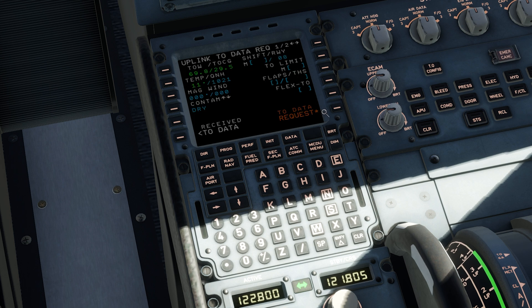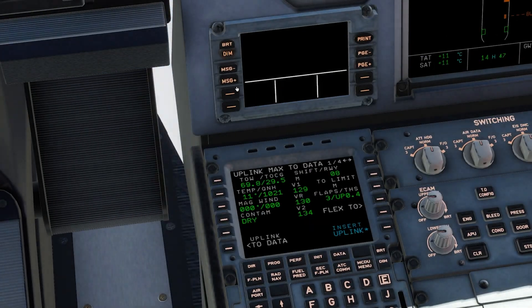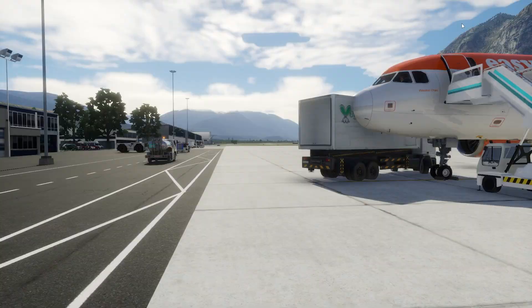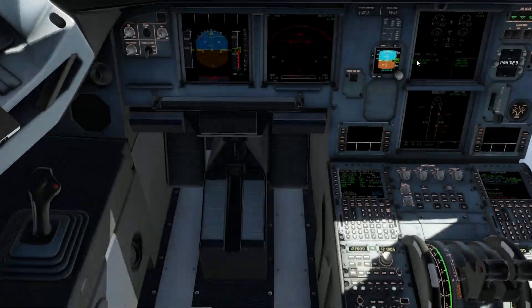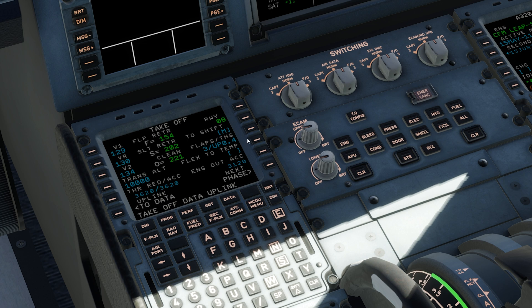Performance — it's really easy. Just go to takeoff data request, then over to receive takeoff data. Because we're in Innsbruck, I'm going to click this button to get max takeoff. But of course normally you can do a flex takeoff and set your flex temp. But if you're doing a TOGA departure, then I don't believe you need to set a flex temp — I could be wrong.